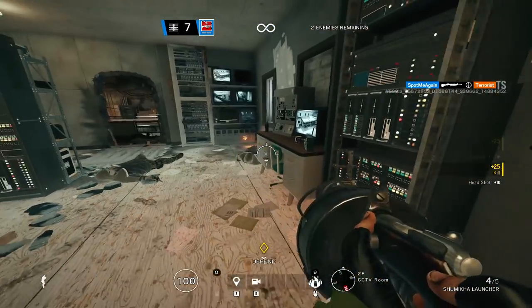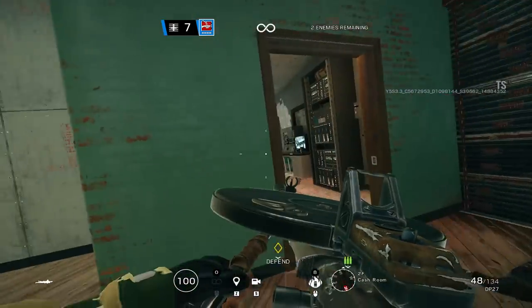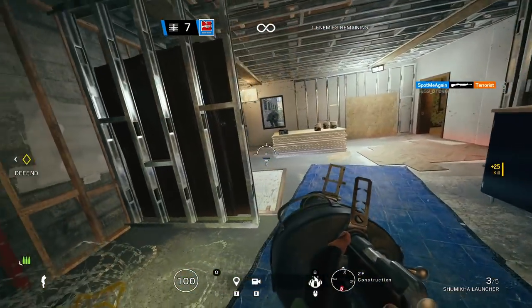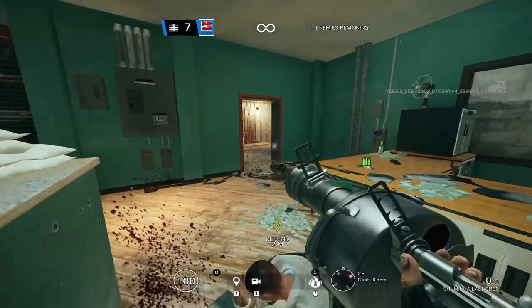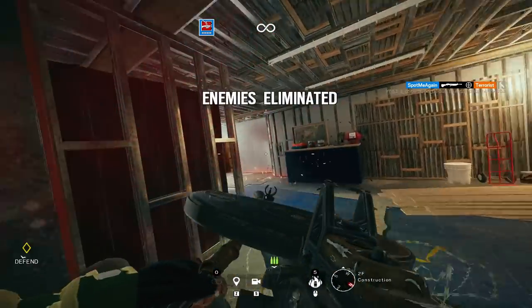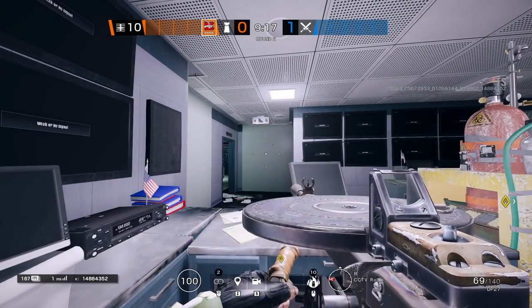We're heading into a custom match and I think you guys are going to like it. I'm going to show you a few examples on a few very common sites, starting off with Bank and going through a few maps - just so you can get a general idea. I'm going to give you a few easy play styles and easy tips that you guys can literally just take into the game and use, and you will be dominant day one of Tachanka for sure.